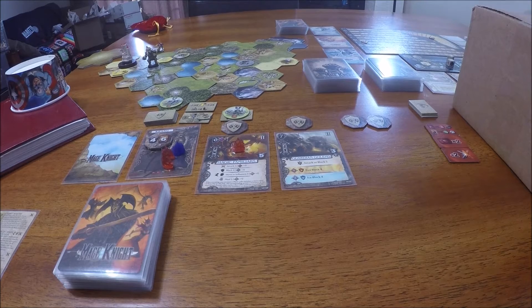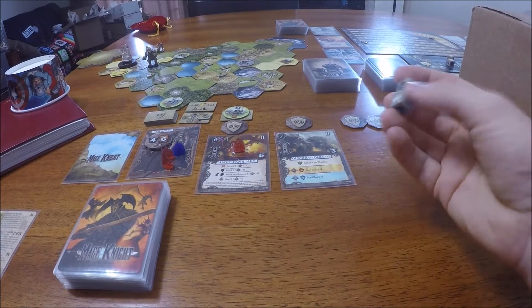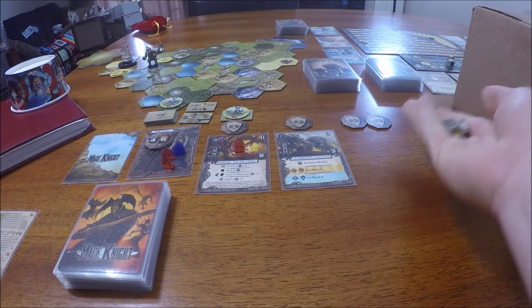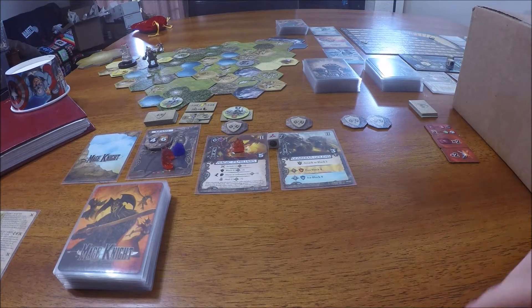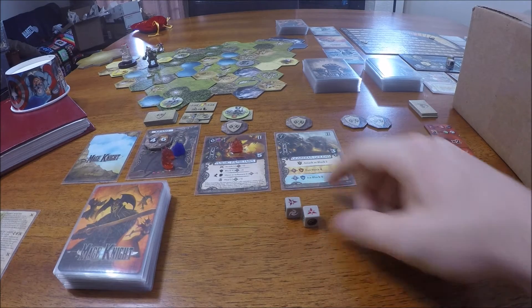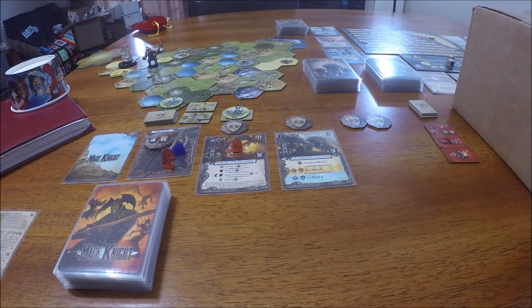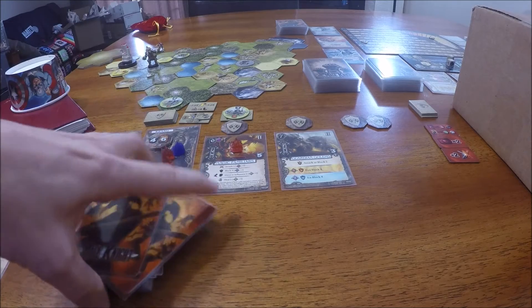I forgot in the last two rounds that when I used the artifact, the Horn of Wrath, to roll for damage. So before we draw our cards, we're going to go ahead and do that now. So reds and blacks are wounds. And we've got two reds - that's unfortunate. So we'll go ahead and remedy the situation and add two wounds to our deck. We'll shuffle them in and draw up.